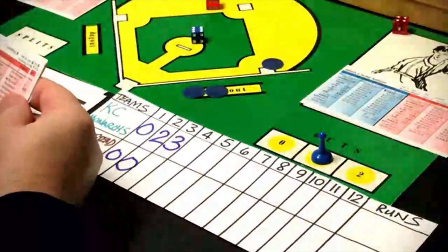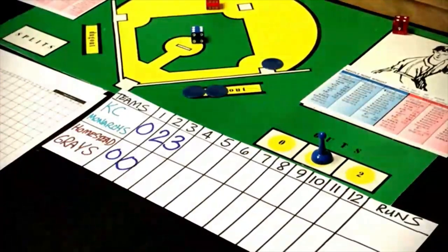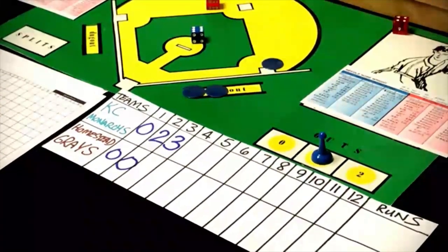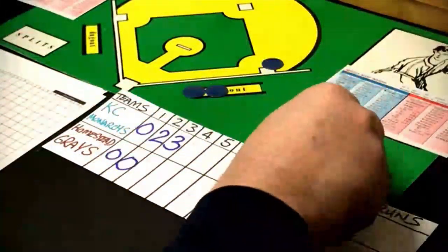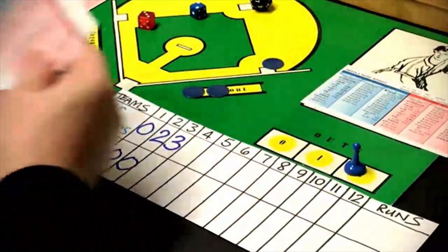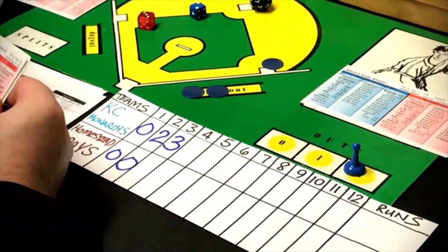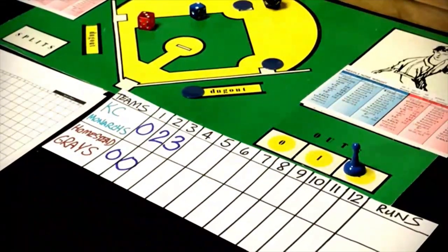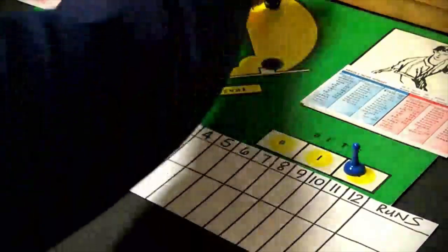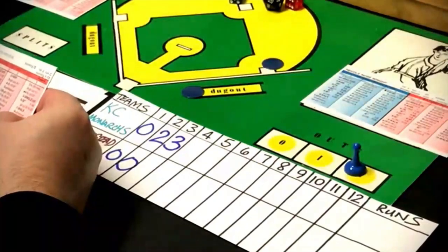Jerry Benjamin gets a 66, switch hitter batting left — that's a strikeout, Paige's fourth of the day. That brings up Buck Leonard with two down and one on — he gets a 27 against a righty, that's a walk, putting runners at first and second. That's the second walk allowed by Paige. Josh Gibson comes up and if ever they needed a home run it would be right now — but he gets a 38 against a righty, and that is a strikeout. Homestead is still scoreless.